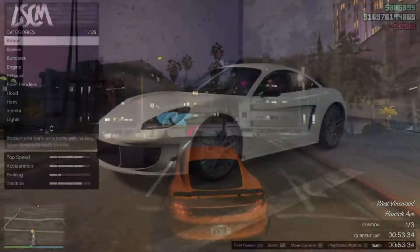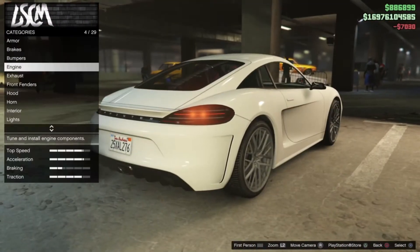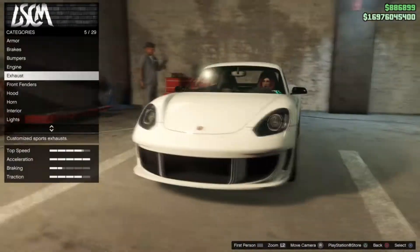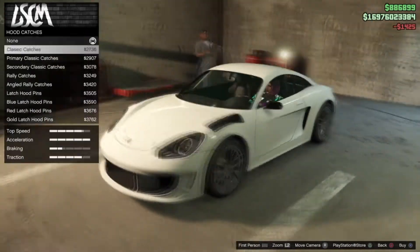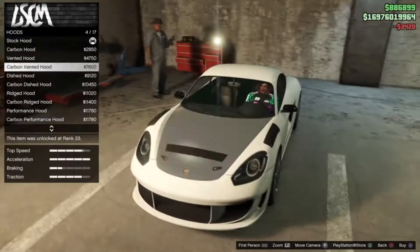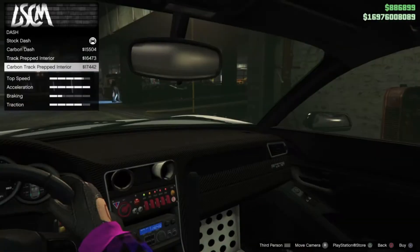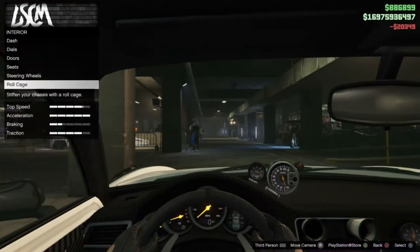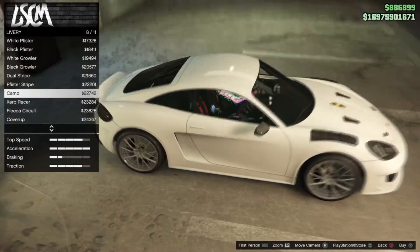When it comes to customization, you can interchange many parts inspired by various versions of the Cayman, especially the race variants. What I'm showing you right now is me building a racing variant using the apple style library that is available for the car.